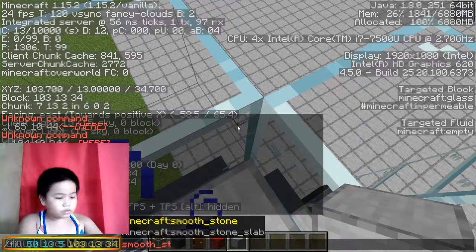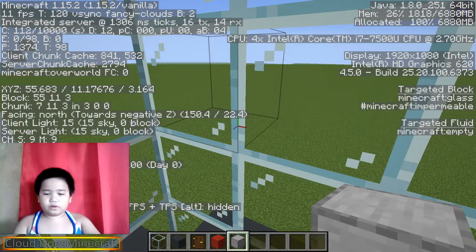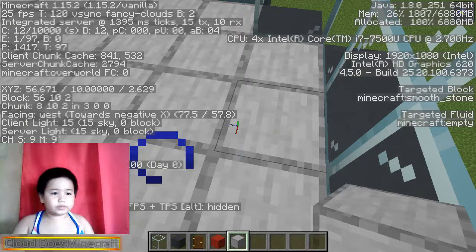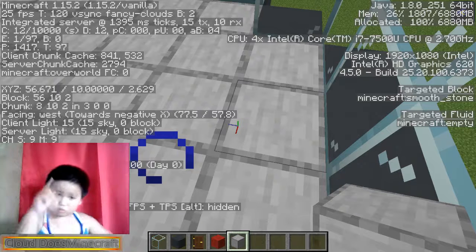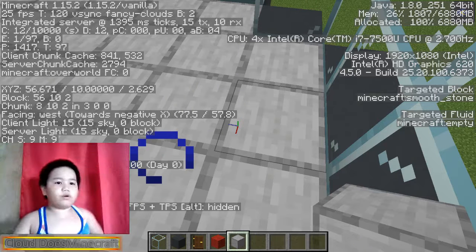10, 13, 13, 34 - we don't need glass here, we need smooth stone. Wow, okay. Let's go under here. Now we're just gonna... wow, why is it so laggy? I'm gonna re-log. You know what to do - just fill all of it with stone. If there's a hole, put smooth stone there.